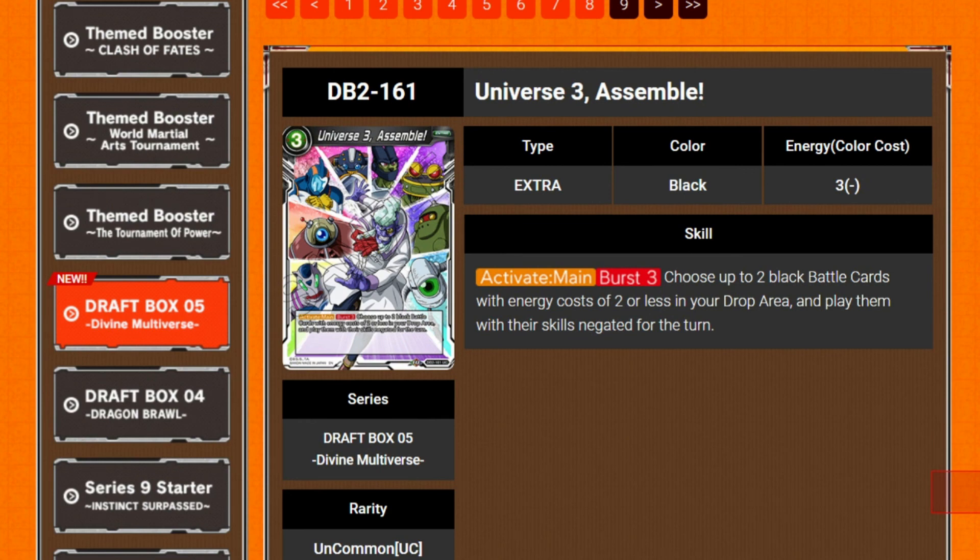Universe 3 Assemble — 3 cost, activate main, burst 3. Choose up to 2 black battle cards with an energy cost of 2 or less in your drop area and play them with their skills negated for the turn. Pretty good.